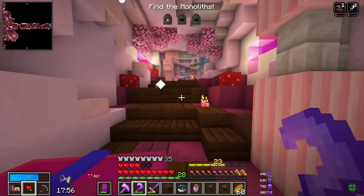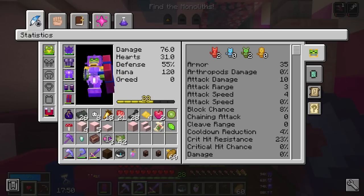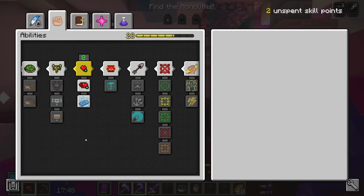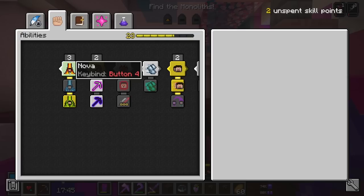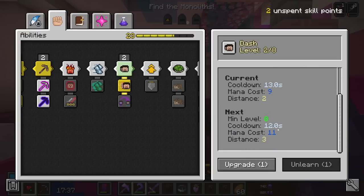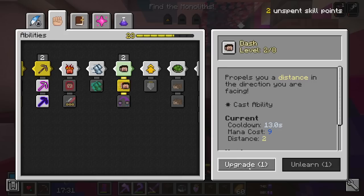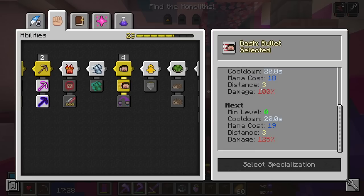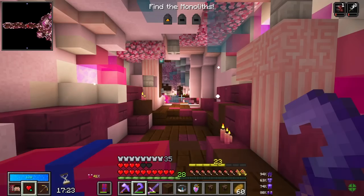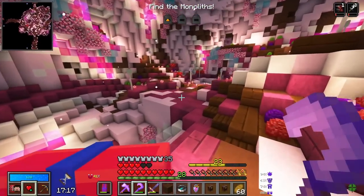As good as my poison nova ability is, I think it may actually be a good idea to pick up a better attacking ability. Right now poison nova is basically the only ability I have for attacking enemies. I think turning my bullet dash into a beefier bullet dash could be good — I have two unspent skill points. I'll dump them in here and now we deal 100% of our weapon damage whenever we bullet dash through enemies.